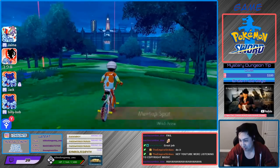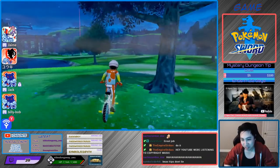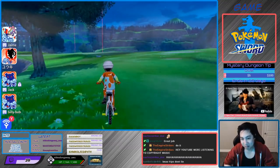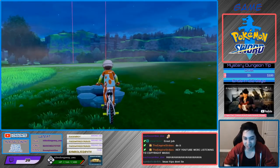1 star, 2 star, 3 star, 4 star, and 5 star. So it's in Rolling Fields — just go right here. There are two dens that are Den 90, and the easiest one to go to is this one. So you want to save in front of this.